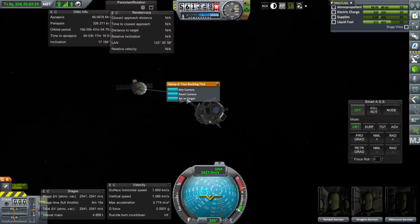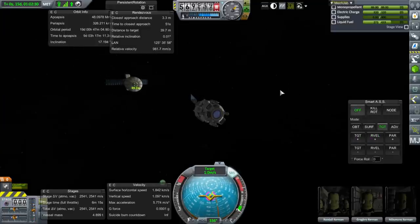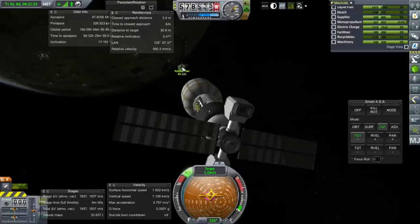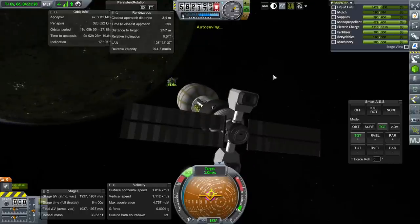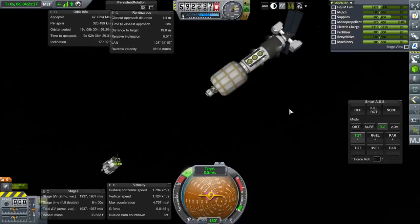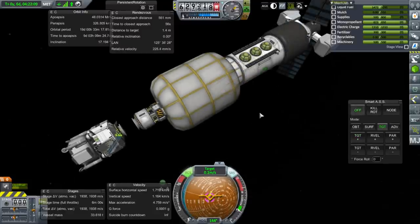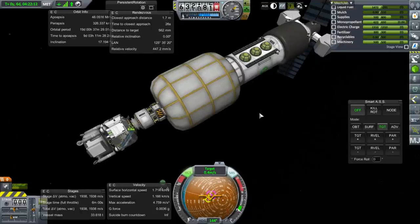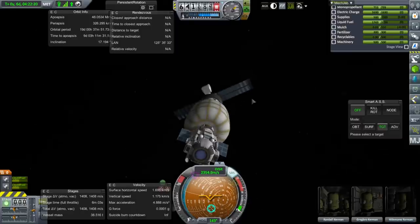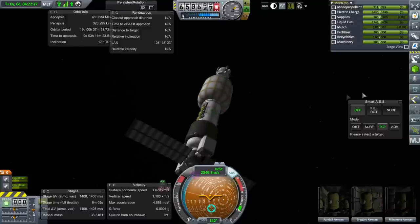I can't even right-click — oh, there we go. Set as target. Just point at it. Okay, turn that off. Make sure you're controlling from there. But I can't click on the docking port from here, so that's annoying. This is quite a scale of things — they'll definitely have a lot more living room in this vehicle. Not too much mono-propellant used. Panel orientation's a little bit off but we can make do. It looks good.